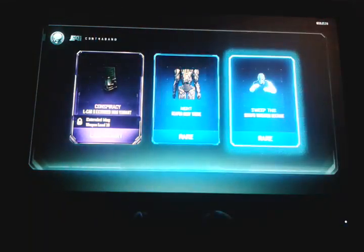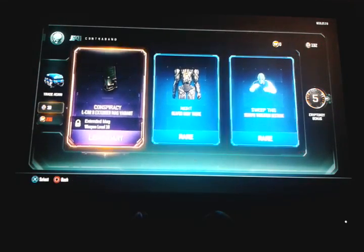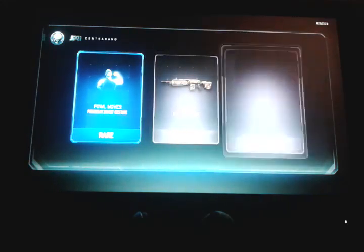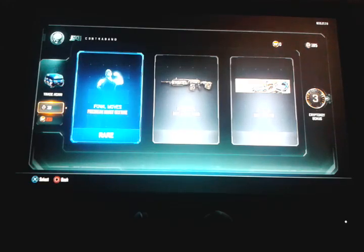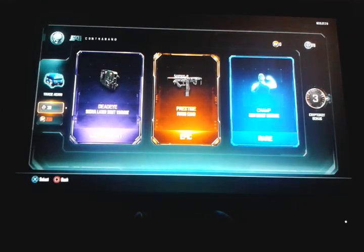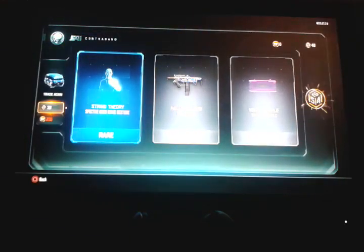We have a new costume for the robot guy — it's called Knight, so a new costume. Another legendary drop — another whip for a character. Then man of war and a calling card I already have — nothing new. And we have the Black Ops 2 camo with all the prestige masters — legendary.